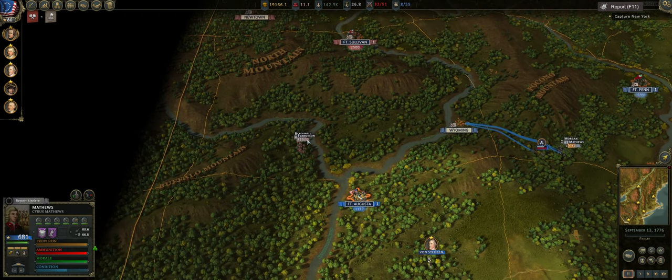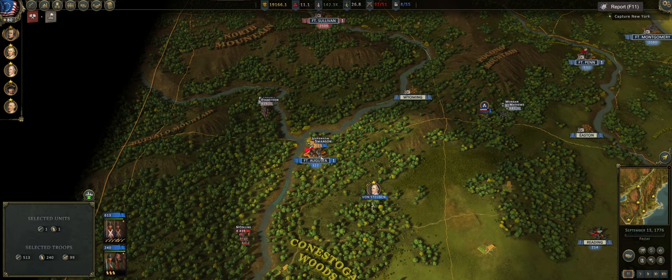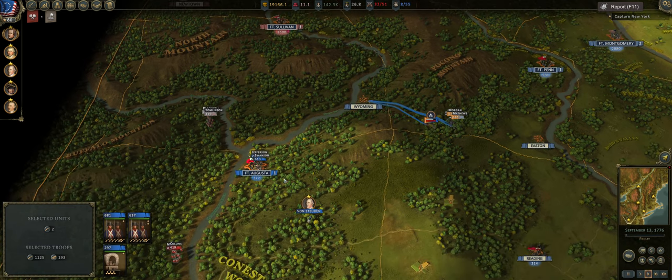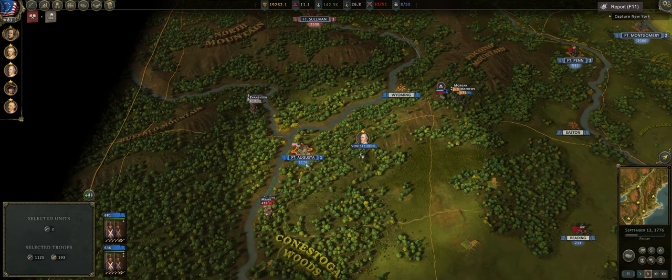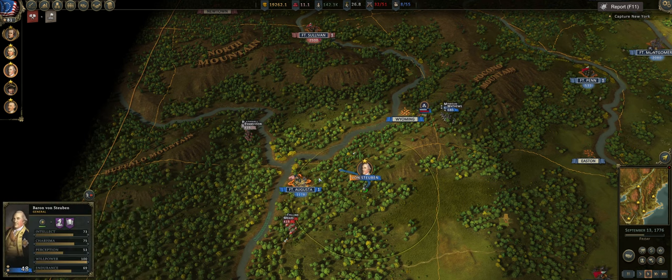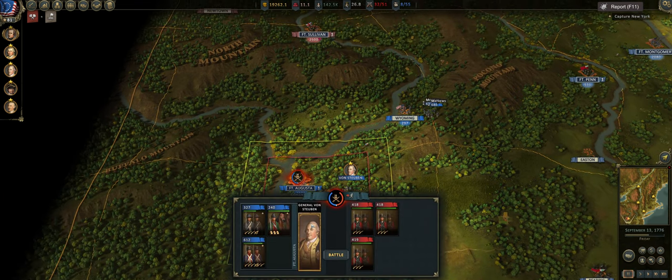This is actually looking to be a problem — it should be a bunch of skirmishers, which isn't the worst issue but it's obnoxious. Let's see if we can get the enemy to come toward us. Go back into Fort Augusta. I don't know where these troops are going — hopefully they're just going back to Fort Sullivan. Three skirmishers, and they have no cannons — this should be a route on our part. We should dominate them.